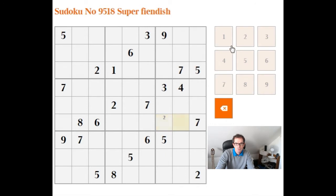As usual we are going to make notation like this. So if we see places where a number can only appear in one of two positions in a 3x3 box, then we'll fill that number in. We've got a good start there. Found the 2s relatively quickly.